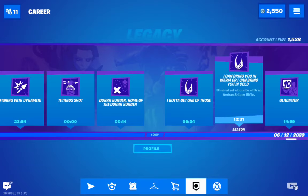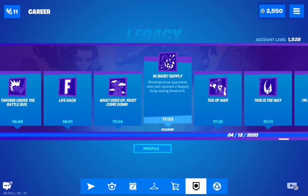'In Short Supply' — eliminate an opponent who just opened a supply drop during season 5. I suggest Team Rumble because it's full of supply drops coming down and you can get it easily. You have kind of a two-second window after they open it to complete the challenge.